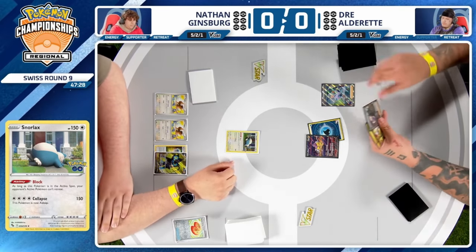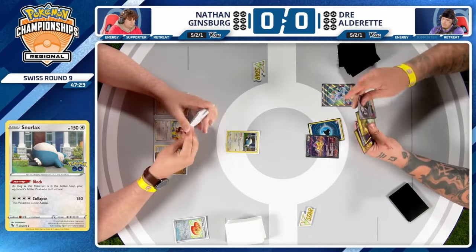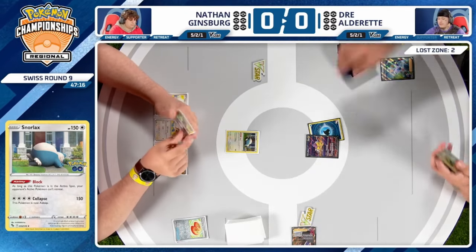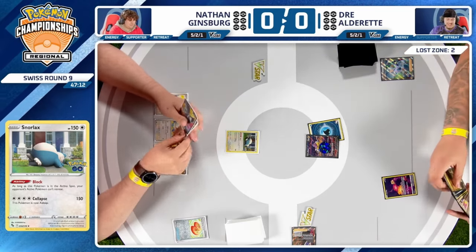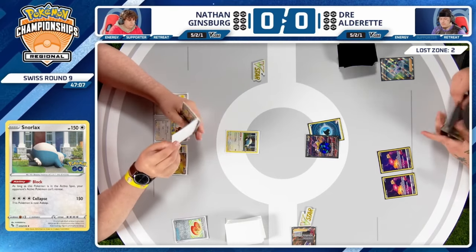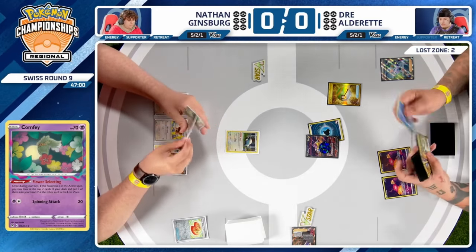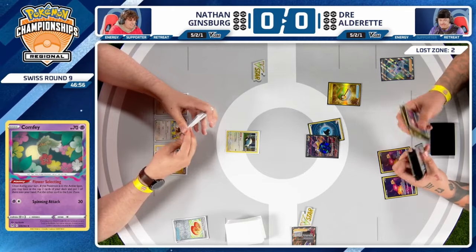There are a lot of great cards to think about. Easy discard choices include Roxanne, and Nessa will also hit the Lost Zone, so that's two cards fueling it up. Activating Mirage Gate would be a big advantage for Dre. To get more cards in the Lost Zone, he'll need to use switching cards. I don't see anything wrong with being aggressive — he has Lightning Energy available to use Lightning Rondo and deal damage to Snorlax.